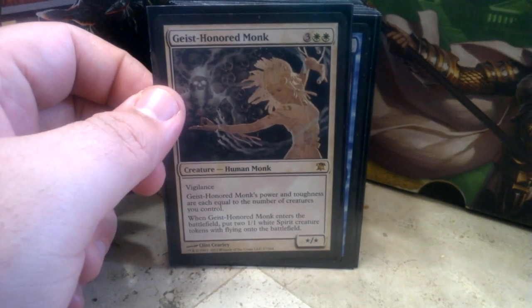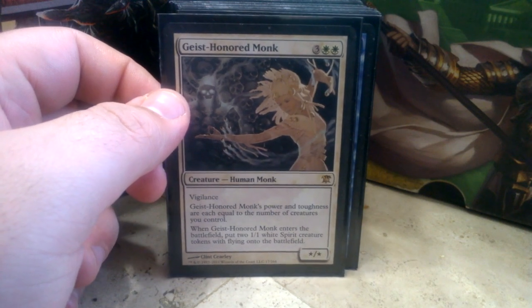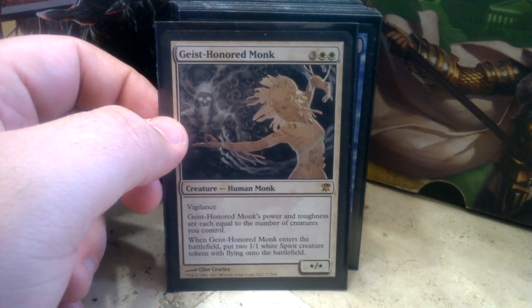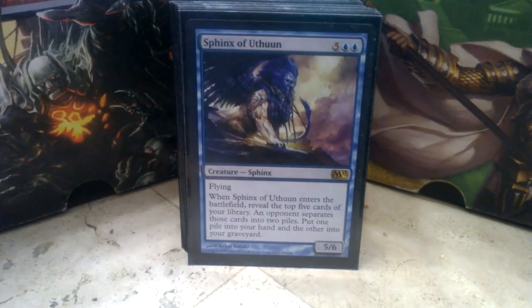Phyrexian Metamorph for three and a Phyrexian Blue — enters the battlefield as a copy of a creature or an artifact, and is an artifact in addition to its other types. So it's a clone that can hit your mana rocks, your opponent's mana rocks, or really anything you want. Geist Honored Monk comes in with two 1/1 white spirit creature tokens, and her power and toughness equal the number of creatures you control. Start blinking Geist Honored Monk out with Knight-Captain of Eos and you'll have a nice big beater, and people will see this deck start being aggressive as opposed to laid back.